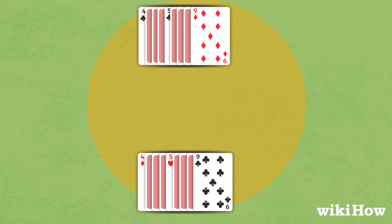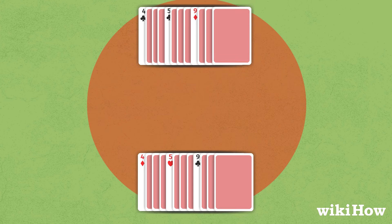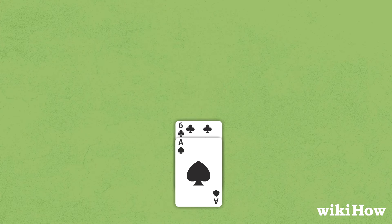The player with the highest face up card in the double war wins all of the cards on the table. If the face up cards are identical again, another war ensues, and so on, until one player wins the war. Play continues until one player manages to win all of the cards in the deck and win the game.